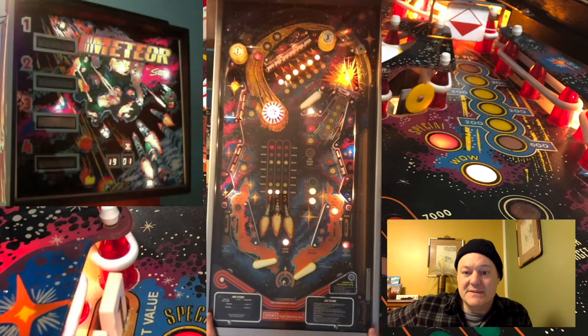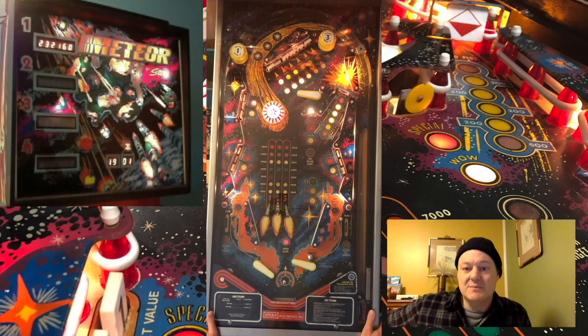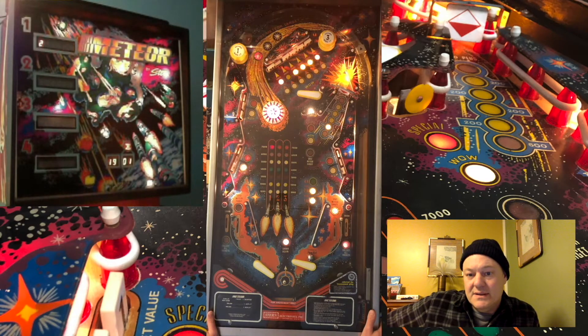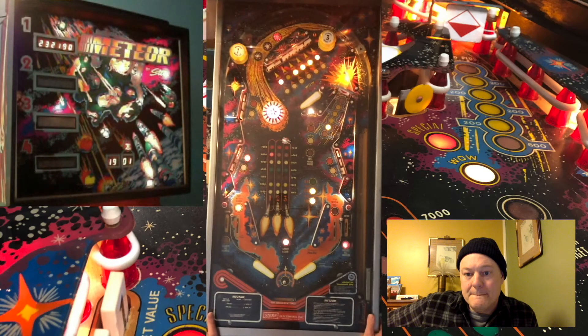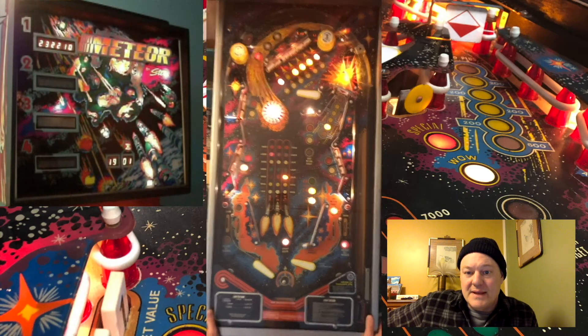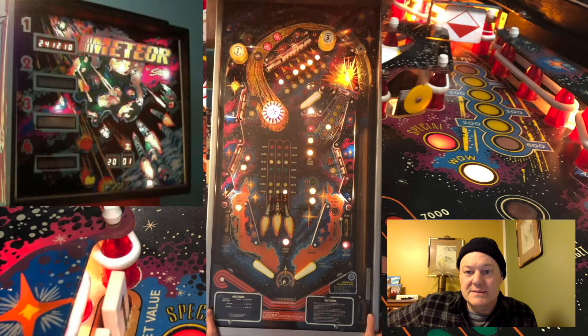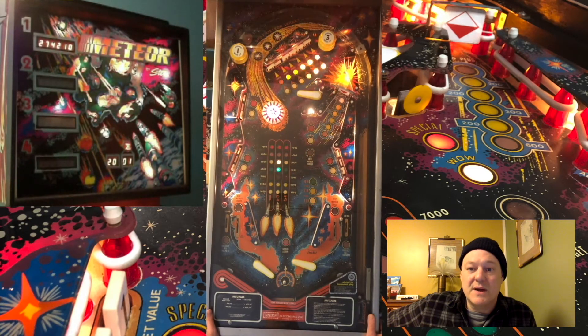I'm going to try that again because I've got another meteor coming down on sector one. Instead I hit that stand-up, and that also shoots rockets. So I had a rocket queued on sector one and it shot off with the stand-up. I can either arm a rocket with the drop target, or I can just fire a rocket with the dead bumper. There I fired a rocket with the dead bumper, and I've only got one meteor remaining now.